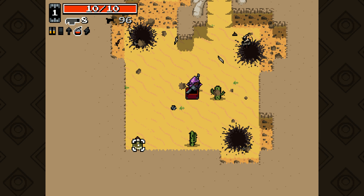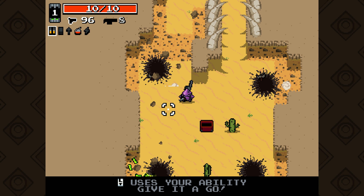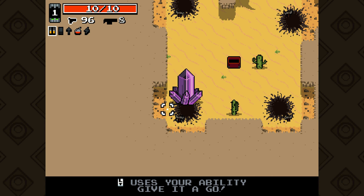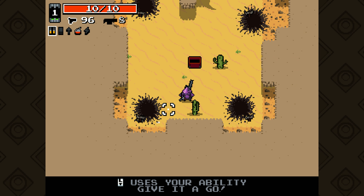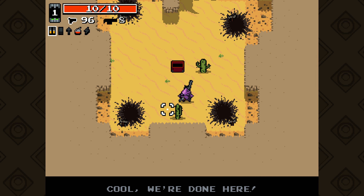Attack all the little dummies in the corners, then press Y a few times to switch back and forth between your weapons. Use the left trigger to use your special ability once or twice, and then the little portal will open up in the center and you can move on to the first level.